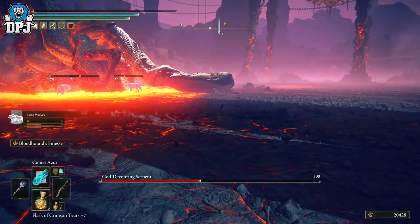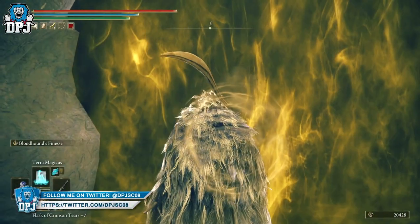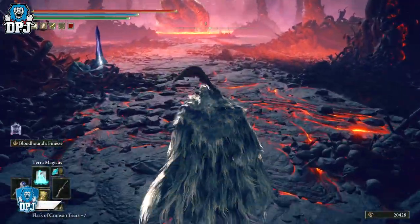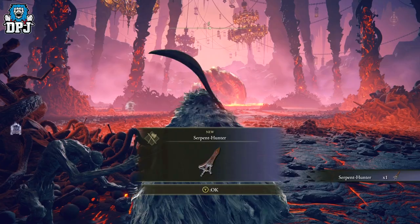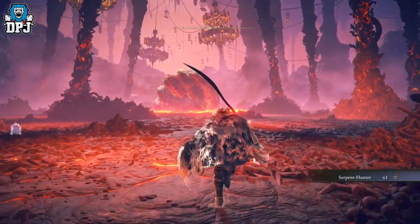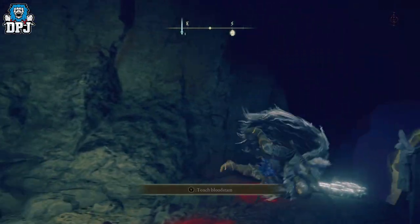Then I realised that actually the cheese is right there for you as soon as you enter this fight. On the left hand side there will be a weapon for you to grab called the Serpent Hunter. Now this weapon, although it seems as though it isn't that great, against this boss it does damage - extreme damage - more damage than anything I could do with my leveled up weapons.